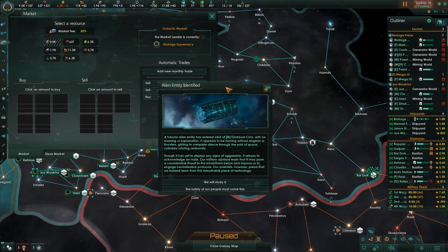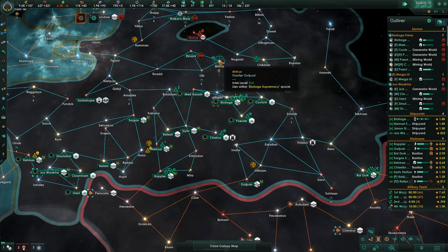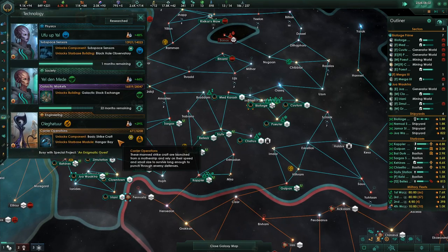Our military advisors warn that it may pose a considerable threat to the inhabitants below and implore us to engage neutralization protocols. Our scientists however plead that we instead learn from it. We will study it — issues special project and enigmatic tests. This is going to take 11 months to research, and every time you do that it pauses your research down here.